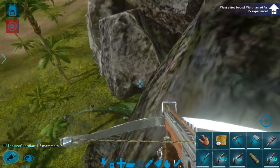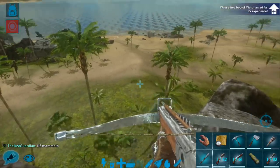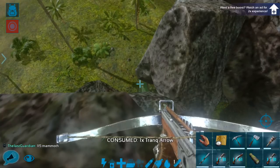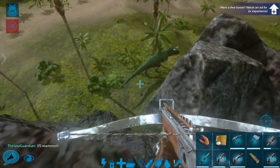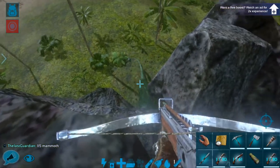Go somewhere and hold still. This is a cool-looking Carno, honestly — he's very pretty, very red and green. Please don't make me waste my ammo. That should have hit. That really should have hit.